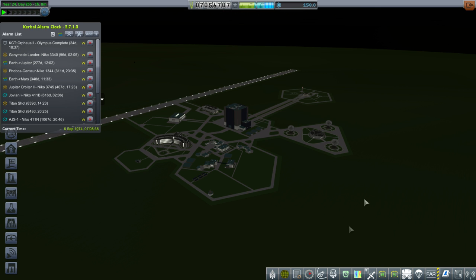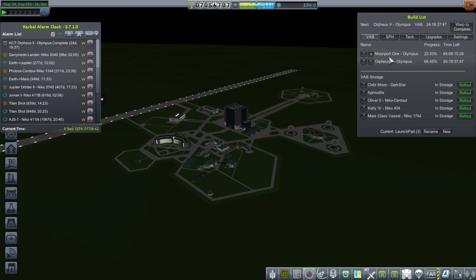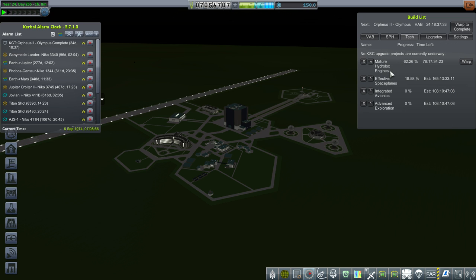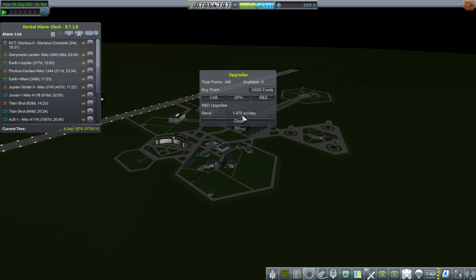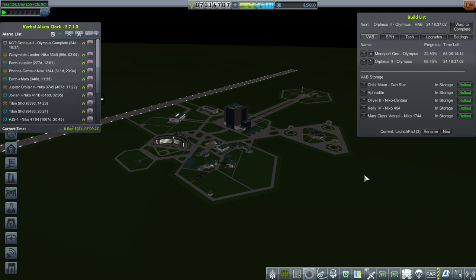We got our Kerbal back — went into orbit. We've gotten into orbit with a Kerbal around the moon before, but not with this spacecraft. Next up, we will launch Moonport 1. We'll hold Orpheus 2 in reserve. As for technology: mature Hydrolox engines are still 76 days away, effective space planes 165 days, integrated avionics 108 days — we're progressing quite quickly on science. Not feeling an urgent need to buy more upgrade points for R&D, but maybe to get up to 1.5 science per day. Let's time warp to finish our moon station.